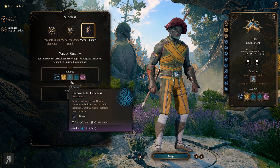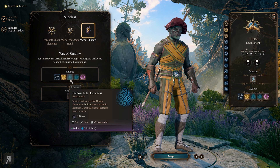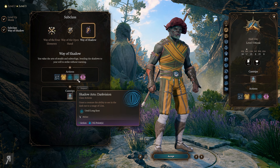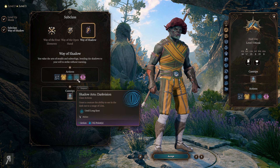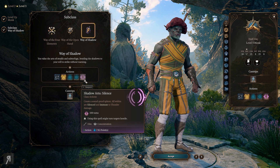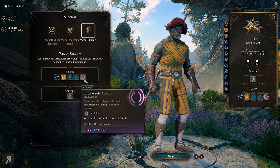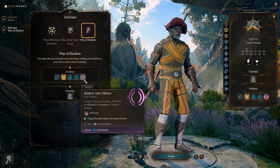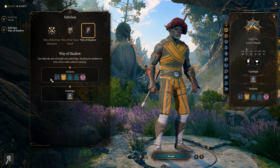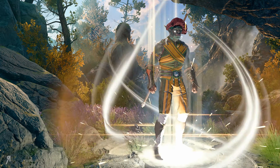We also have Shadow Arts: Darkness, which creates a dark shroud that heavily obscures and blinds creatures from within, and creatures cannot make ranged attacks into or out of it. I don't really need Darkvision because I am a half-orc. We also have Silence here - create a soundproof sphere, all within are silenced and immune to thunder damage. And there's an ability to create an illusion that compels nearby creatures to investigate. We're going to be picking Way of Shadow - that seems pretty fun, let's do it.